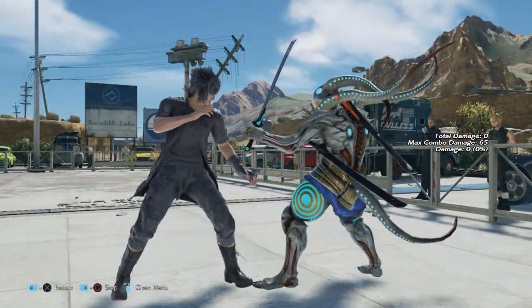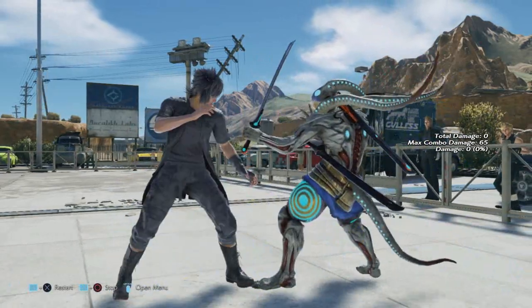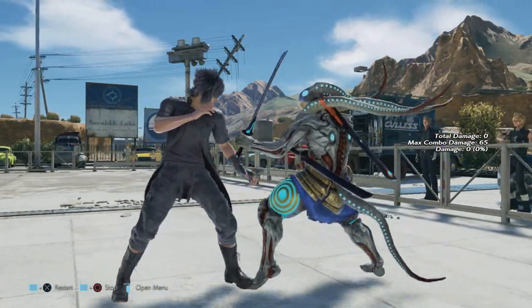Full crouch down forward plus 2 has been changed to a homing attack. It also went from plus 3 to plus 4 on hit, and the pushback was decreased so it is easier to hit.